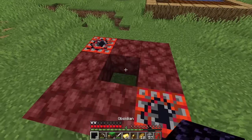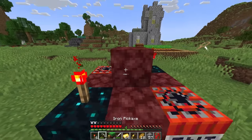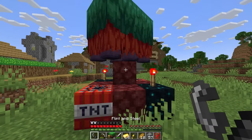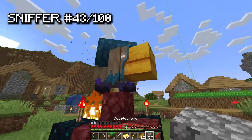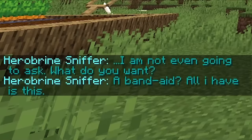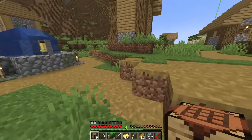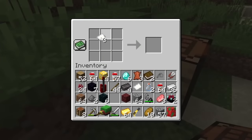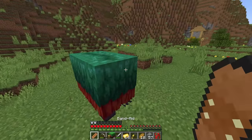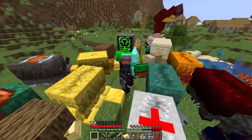For the herobrine sniffer, we need obsidian, nether rock, TNT, skulk in the corners, and flint and steel. Place it and light it - it worked! We got the herobrine sniffer! He wants a band-aid. Band-aid blueprints - just some sugar cane. Make the band-aid, spawn another sniffer, give it the band-aid - the doctor sniffer! He gives a lot of healing. I think these might be all the craftable sniffers. Now I have a plan - I've got the royal whistle, so let's summon 100 sniffers and finally unlock the gigantic sniffer!